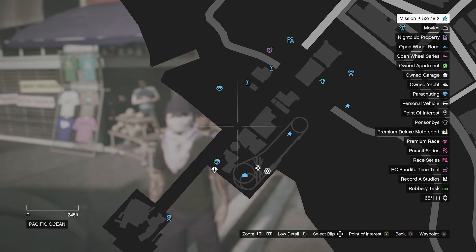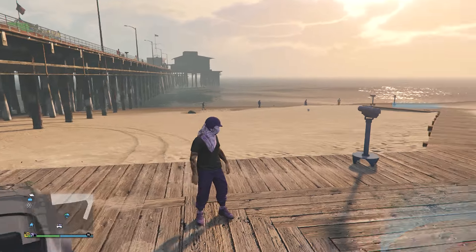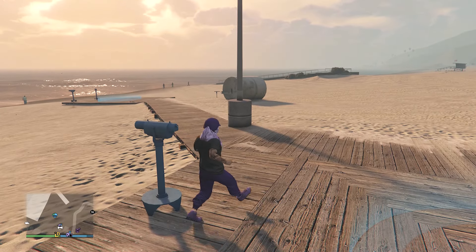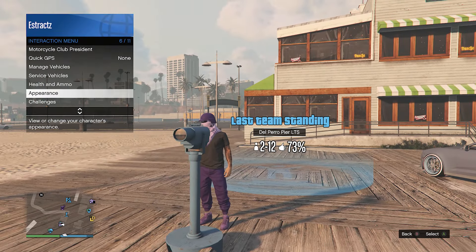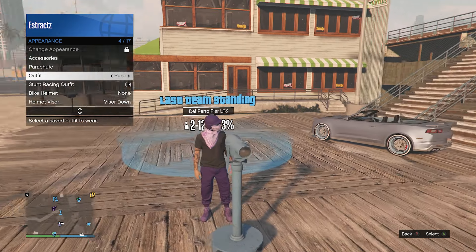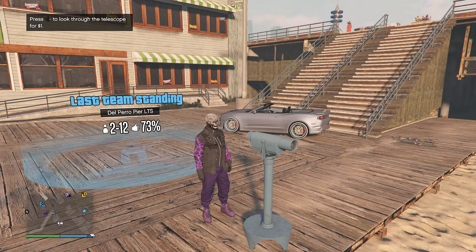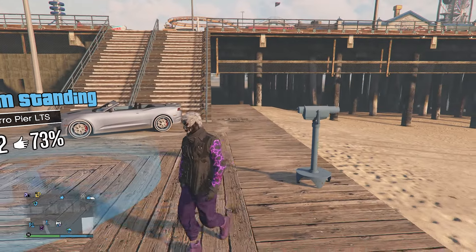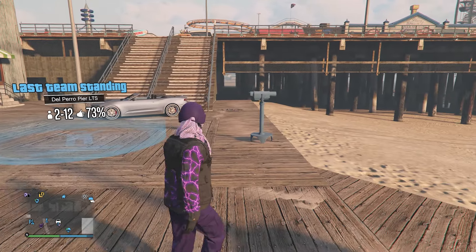Go back to the pier and do the telescope glitch once more. Run by the telescope, press right on the d-pad, your character will run in place, look towards the telescope, pull up your interaction menu, click on appearance, and re-equip the outfit saved earlier at the clothing store. Put away your interaction menu, walk away from the telescope, and the mask and helmet will merge over with your outfit.